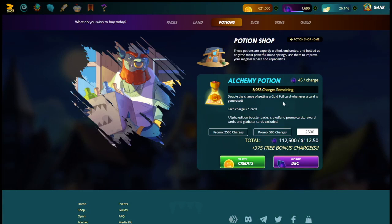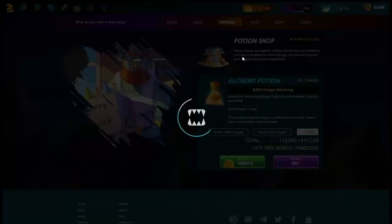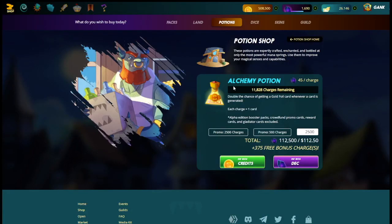Then we repeat — we're up to 6,000 credits total and we do that again. The reason we need 25,000 is we have 5,000 packs with five cards per pack, so we need 25,000 to cover all the cards. We're not going to buy them all for this video — just enough to get over the 10,000 mark so we have enough potions for the first 2,000 packs.